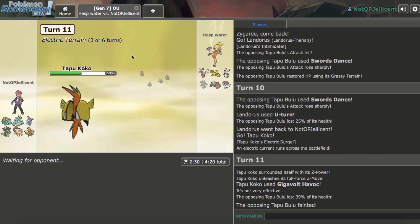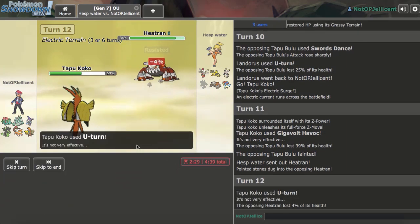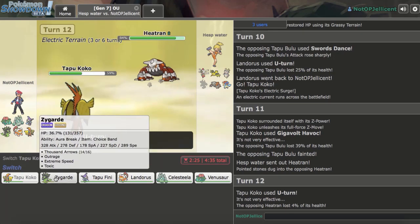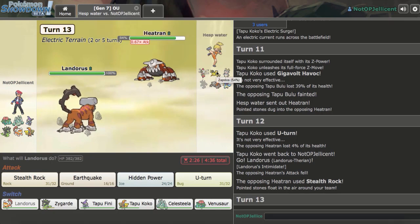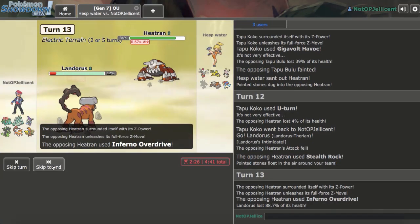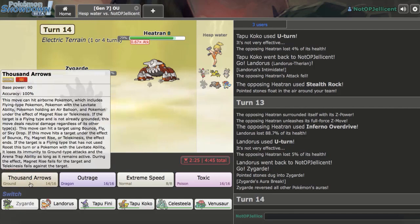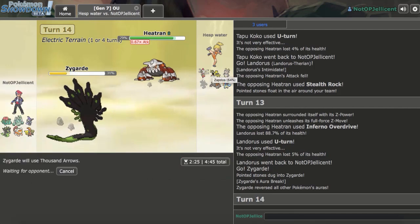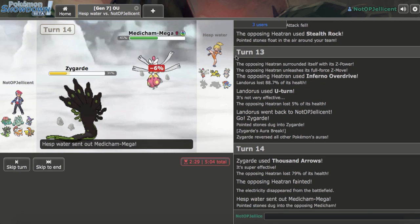I still want to get Mega Venusaur in. I didn't go Venusaur earlier because I was afraid of a Z-move. I keep going back to Lando. He gets up his own Rocks. I go for U-turn, then a Fire Emzy comes out — I die on entry coming in. That's rough, but I got a kill with Zygarde and his Tapu Bulu is dead, so he has no switch-in. I click Thousand Arrows — should knock out Medicham, and definitely Zapdos.